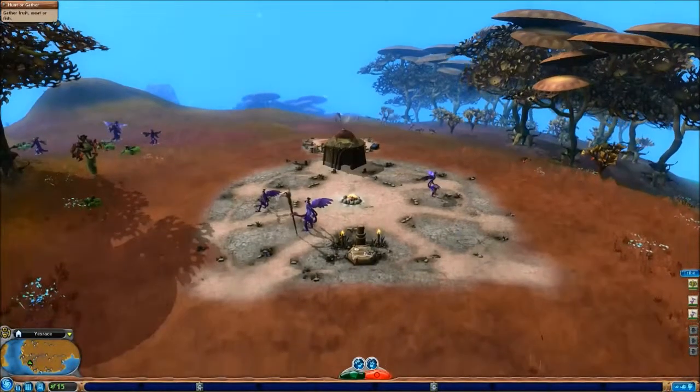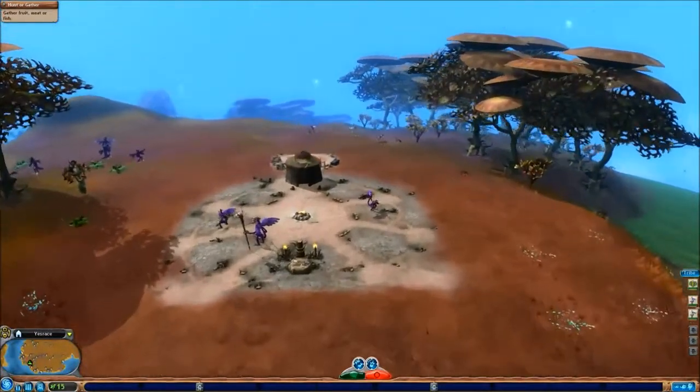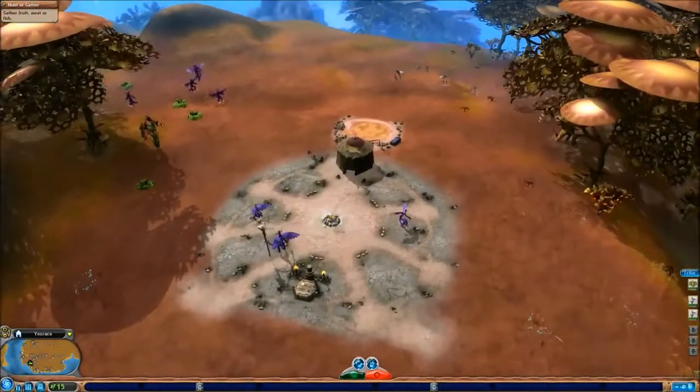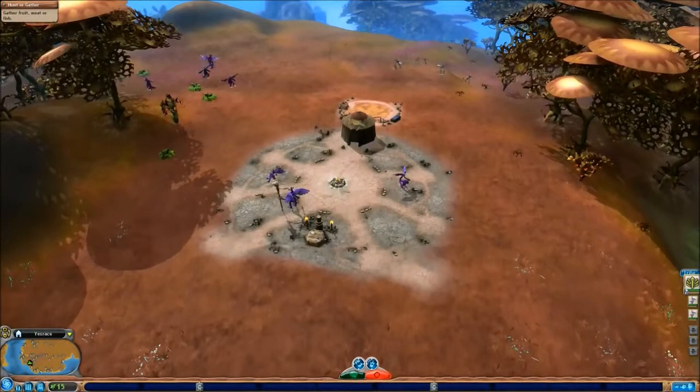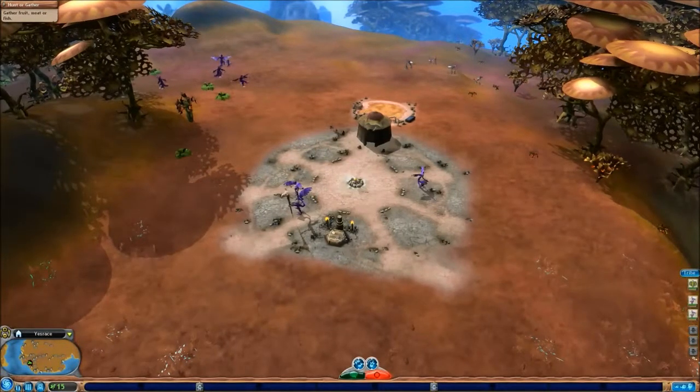Salut tout le monde. Hello everyone. Welcome to another episode of Spore. Last time we had just started off the tribal stage, as you can see here. We had done the tutorial, which pretty much just entails getting our creatures all dressed up in fancy hats and things. And of course that creature had a little mustache, which is wonderful.